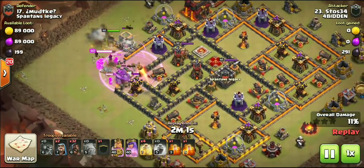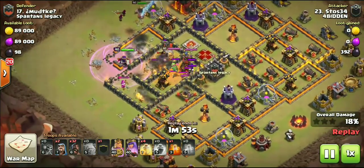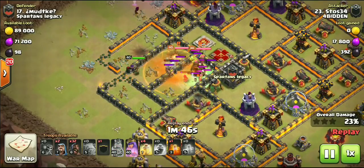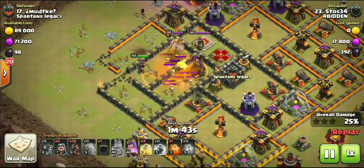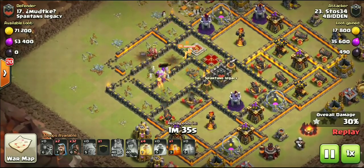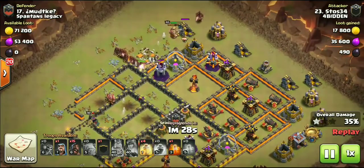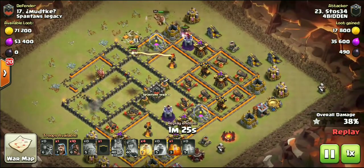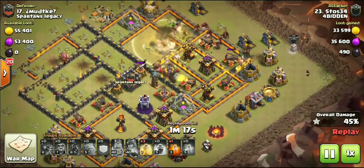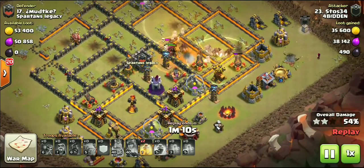Nine wall breakers getting access to four different compartments. King ended up walking on this attack — not sure if that was intentional — but this level 40 queen still with her ability is just going to completely wreck this base. Both heroes right next to each other. She pops the ability just in time, takes out all kinds of splash — got a wizard tower, bomb tower, enemy king, enemy queen, enemy CC. Now two-finger dropping his hogs, starting them nice and early, making sure these hogs are one-shotting all these defenses, especially the expos and wizard towers.